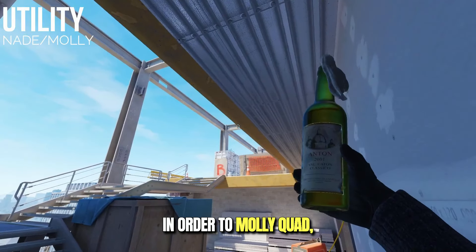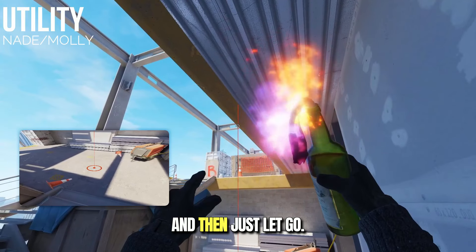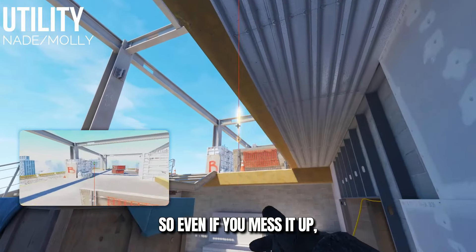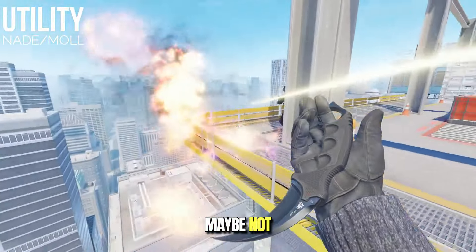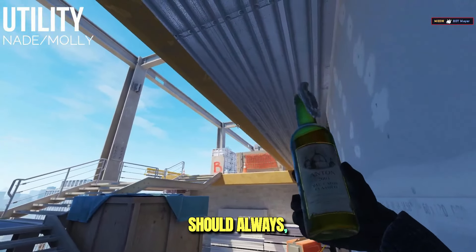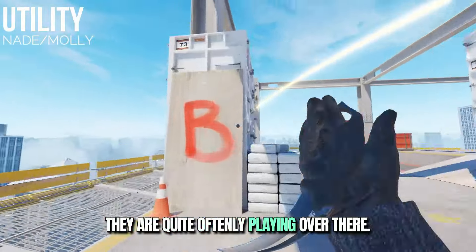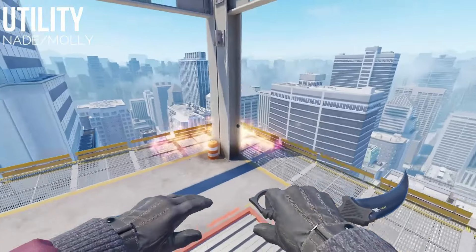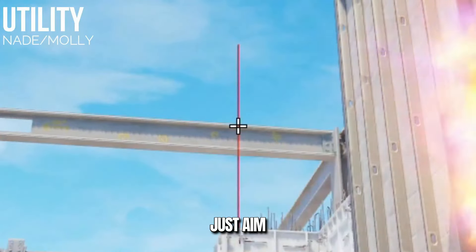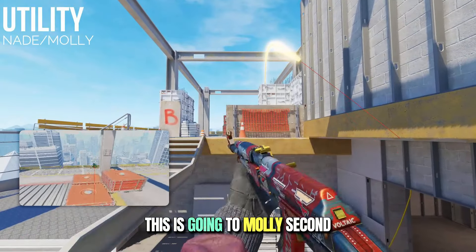In order to molly quad, just aim like this. Shift walk until you reach the end of the yellow thing and then just let go. There is a little room for error, so even if you mess it up a bit, you're still going to get it. This is a very powerful position — if you see the team you're playing against is quite often playing over there, this is something you should definitely do. Next up, if you want to molly second, just aim like this and do a simple left click throw — this is going to molly second.